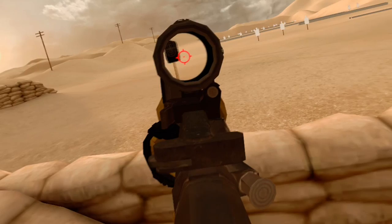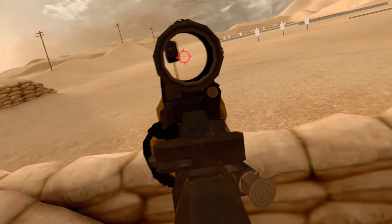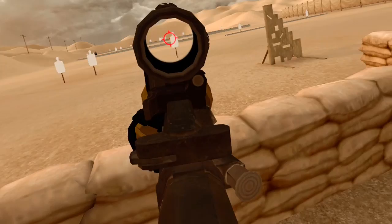There are also the Shooting Range, where you can test all the weapons, and then the Free Roam — very useful to know all the maps without having to worry about enemies, or to try tactics with your team.